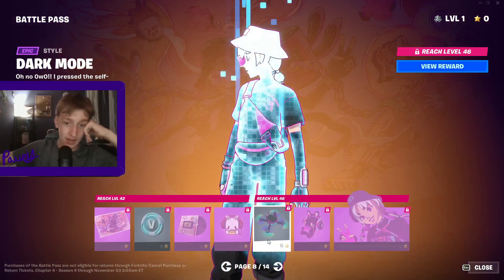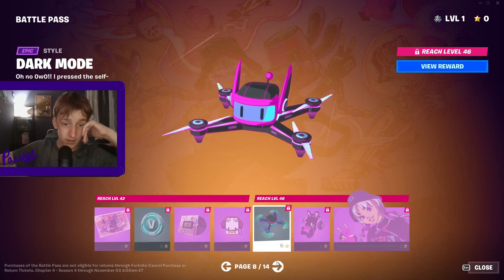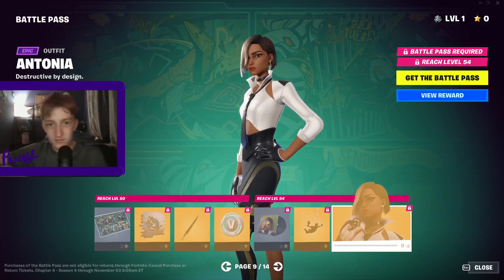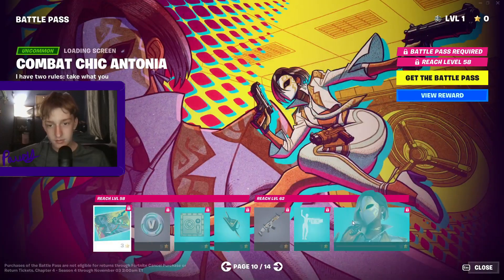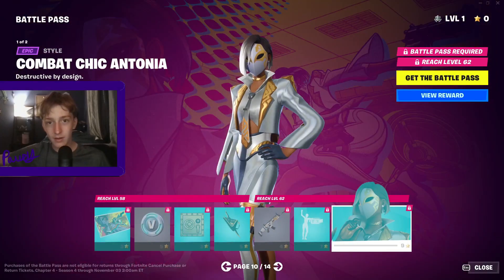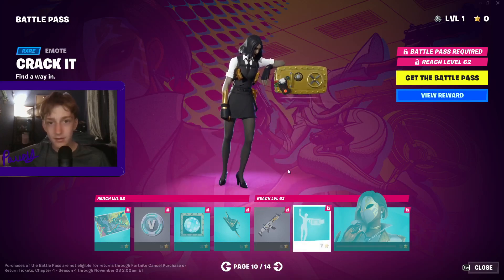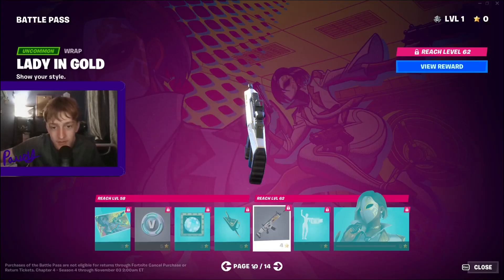Next page. Looks like we got a style. Bat glider's kind of cool. Antonia. That's cool. Ooh, I like that one. Almost like a wild card mask. Literally fits perfectly with this skin. It's a cool wrap as well.